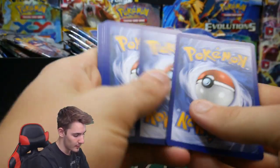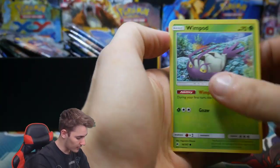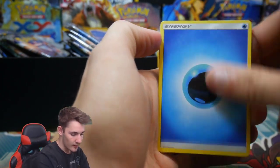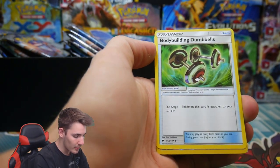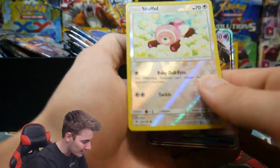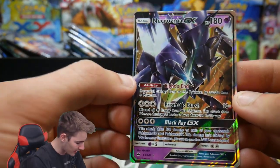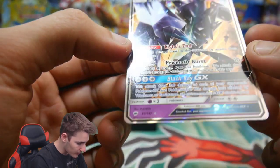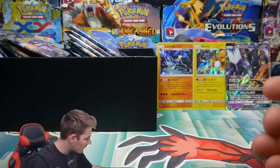There's a code card. We have a Rockruff, a Bill's Bodybuilding Dumbbells, a Stufful, and a Necrozma GX — that looks absolutely awesome! Yes, check that one out guys — Necrozma GX! Wow, it looks so awesome. I can't even tell where the Pokemon is, it looks crazy.